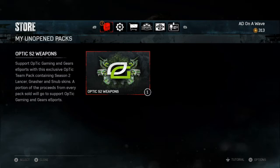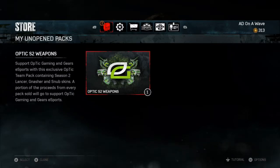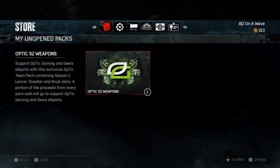Weapons supporting OpTic Gaming and Gears Esports with this exclusive OpTic team pack containing Season 2 Lancer, Gnasher, and Snub skins. A portion of the proceeds from every pack sold will go to support OpTic Gaming — shout out the green wall, let's get it! That's my favorite team of all time, and this is for war esports.